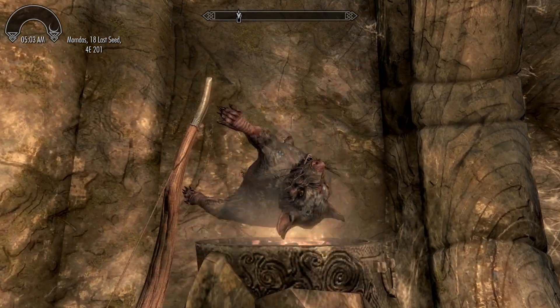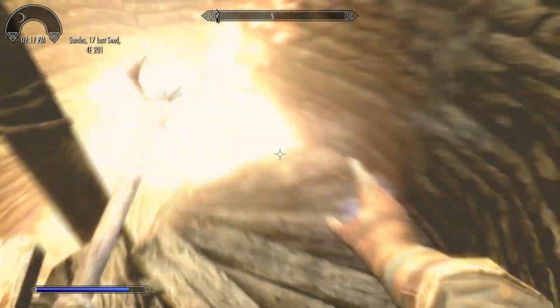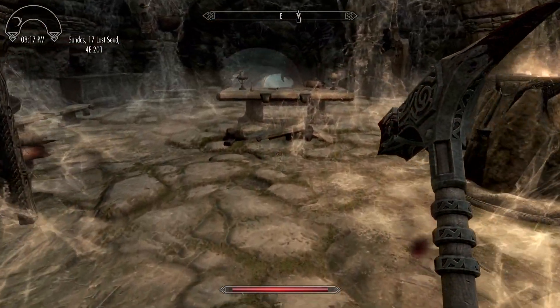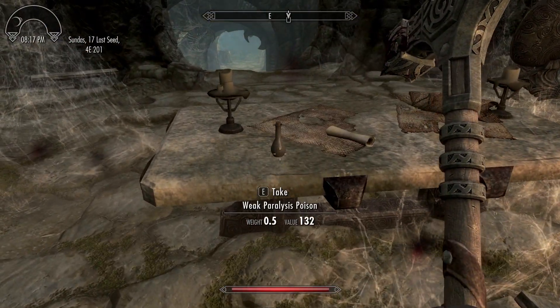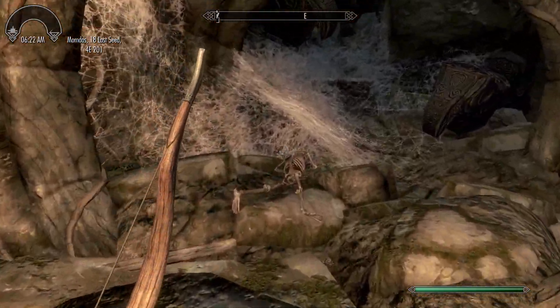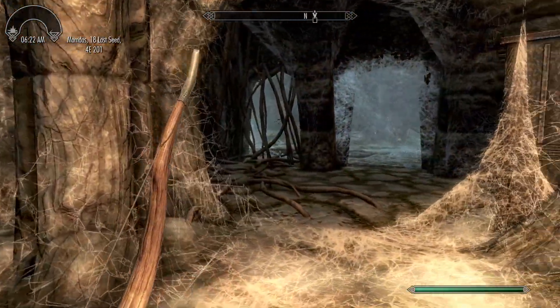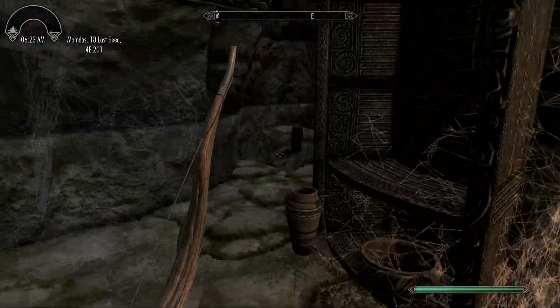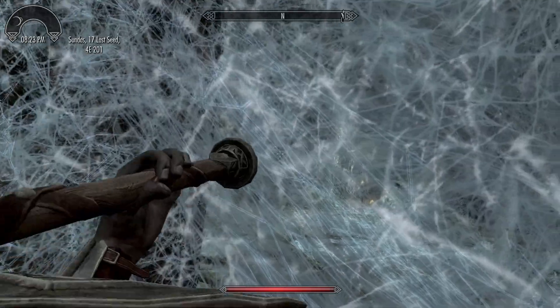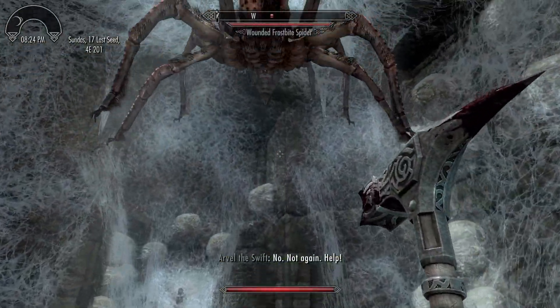Up until this point, you've seen dead skeevers littering the halls, but it's only when you go down a spiral staircase that you meet some live ones. On an altar just after the spiral staircase is a paralysis poison and a fireball scroll. In the hallway just past this room, there's a skeleton trapped in some rubble, along with the entrance to the spider's lair, which needs to be cleared of webbing before proceeding. This introduces the mechanic of web-clearing, which is used basically anywhere spiders are found.